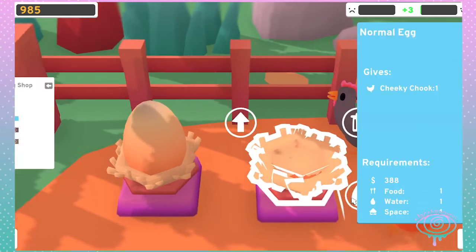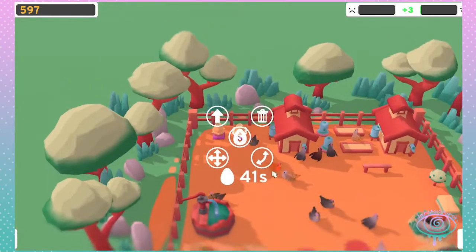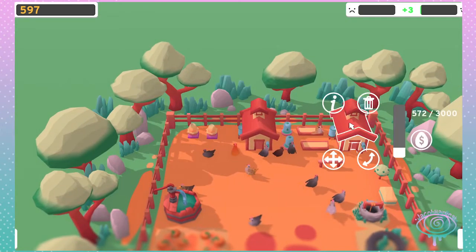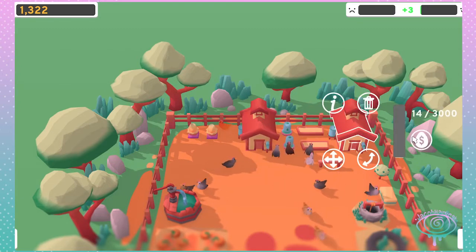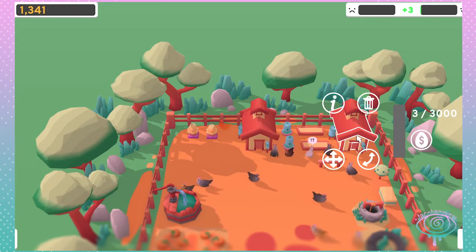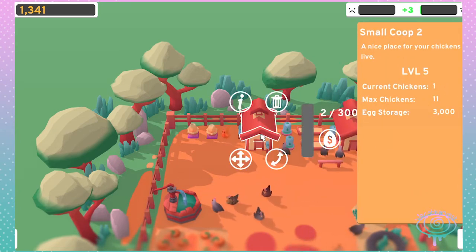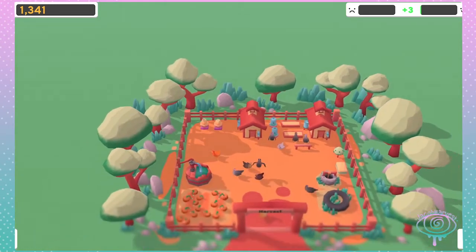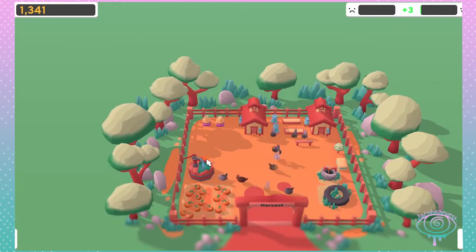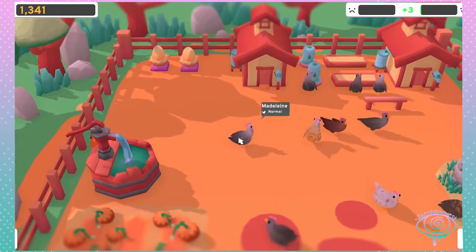I wanted to put an egg down. A chicken poop. There is somebody living in there now. I got 11 and 1. Emma's still the coolest looking one so far.